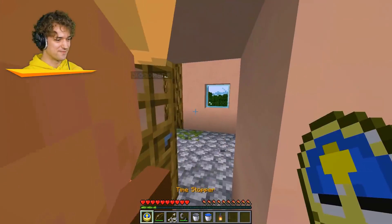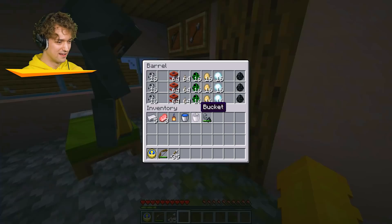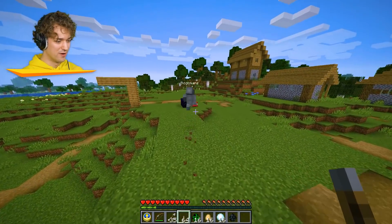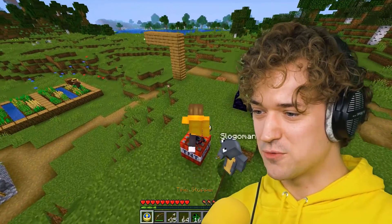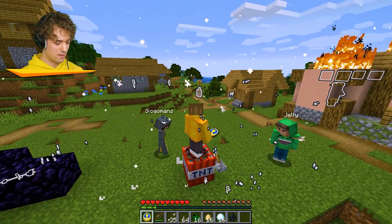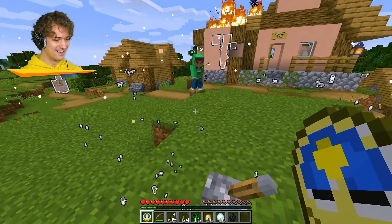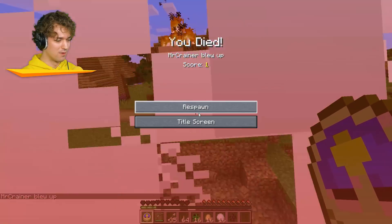Let's get our items out of the chest so they don't burn. There's some good stuff in here. I know what I want to do next - I trust that TNT will not explode if we stop time. I'll stand here and hit that lever and I'll be safe. Look guys, I'm safe! Wait - what, even when the time isn't stopped?